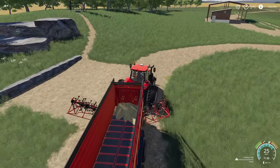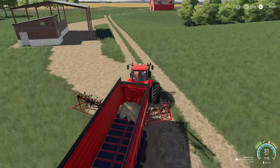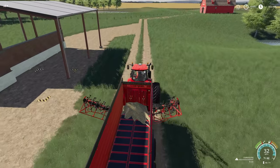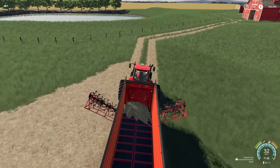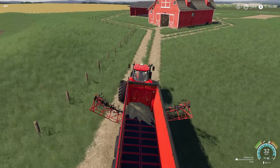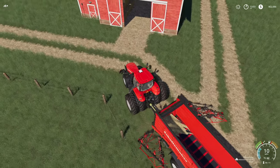We're putting soybeans in the ground. I'm debating what to use — I think we'd almost be doing a disservice to ourselves if we didn't use the Seed Hawk. So I'm thinking Seed Hawk. Let's see if we can fit in here with duals — oh, this mod has a hard time with duals. We barely fit.